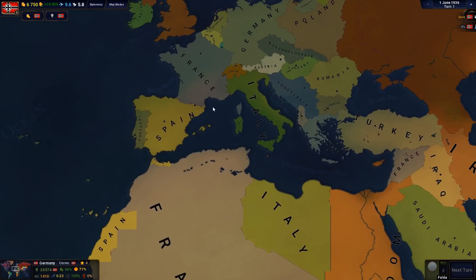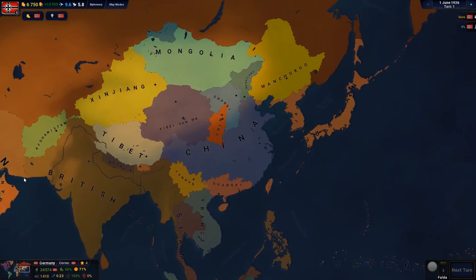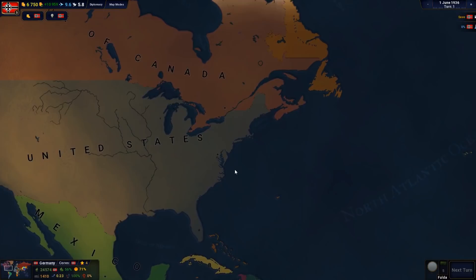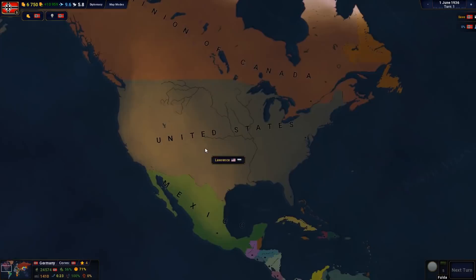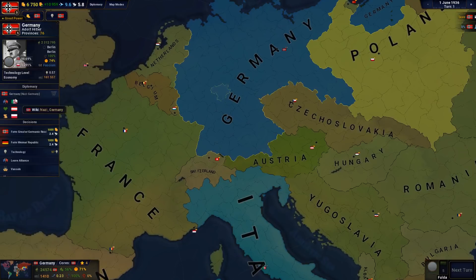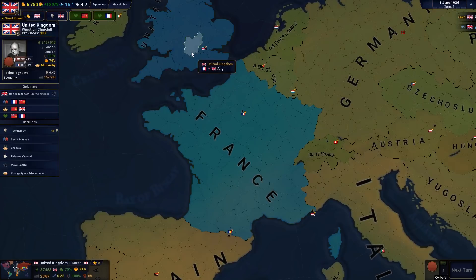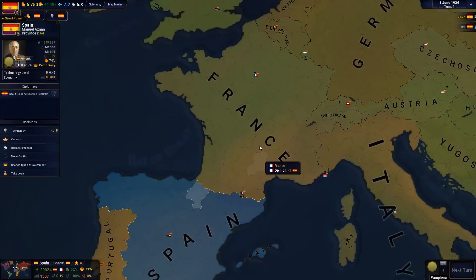We're going to be keeping a close eye on all of the European powers, and we're also occasionally going to head on over to the Southeast Asian front and the Pacific campaign. We're going to see what happens — no real guarantees. There's no real indication that anything is going to happen remotely similarly to how it happened in the actual Second World War, but that's not a problem. If we look at the diplomacy screen right now, we can see that Germany is in an alliance with Italy, and France has an alliance with the British Raj and the United Kingdom.